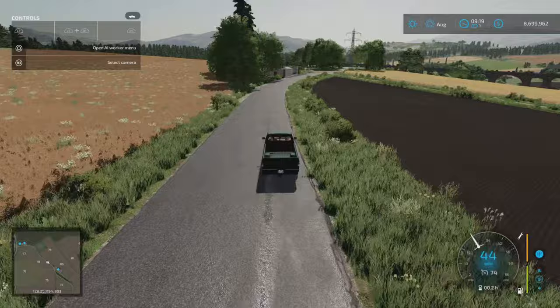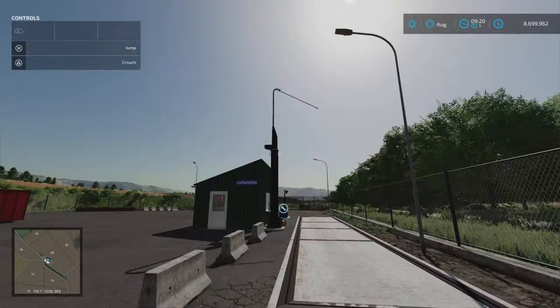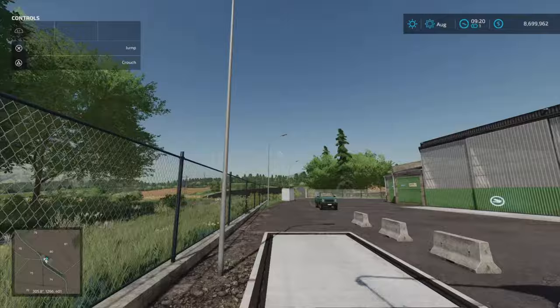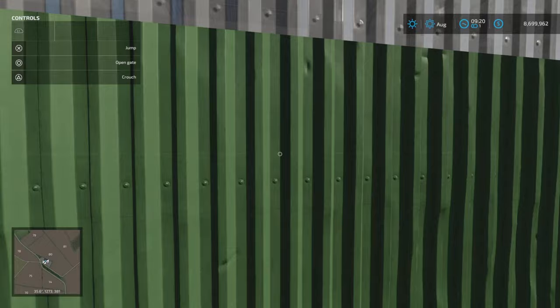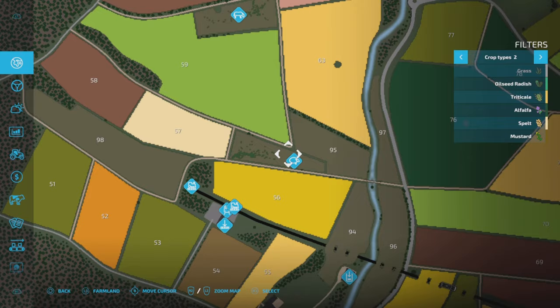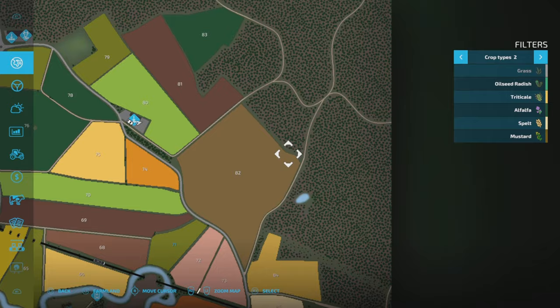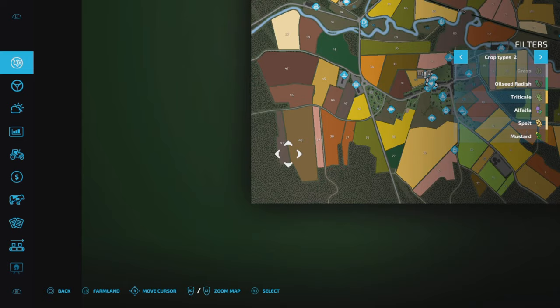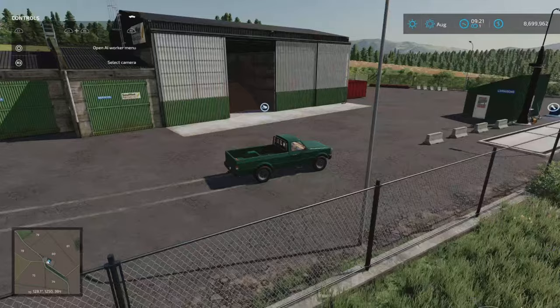We're up in the northeast corner of the map, where most of the forestry is. We've got a sell point coming up — this is Souffle Agriculture. I assume this has got a probe point as well — yeah, look at that. The doors open too — again, adds a bit to the immersion. From here, past the animal dealer at Souffle, if you take this track — a fork off the main road — that takes you out to the main forestry area. There are no sell points out that way, but that is the main bulk of the forestry.